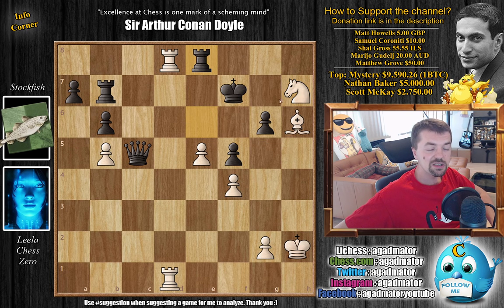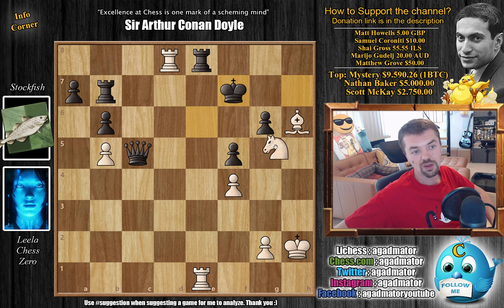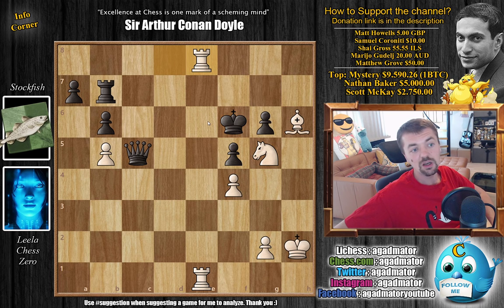Rook to e8 — at least now you cover the f8 square, so white does not have knight g5 followed by bishop f8 checkmate. However, there is another move: e6 with check. This is super problematic — if you capture with the king, rook e1 check just leads to mate. After king f7, now you do have knight g5 check, king f6, and just rook captures here with checkmate to follow very quickly.